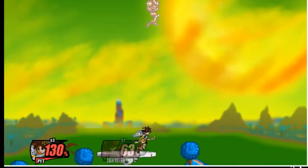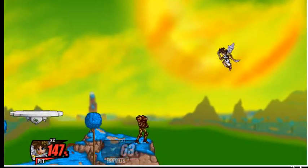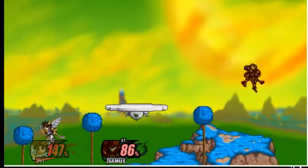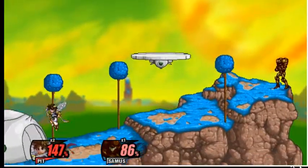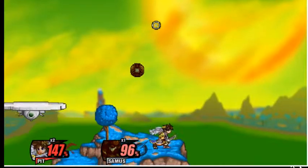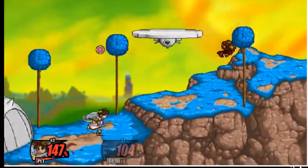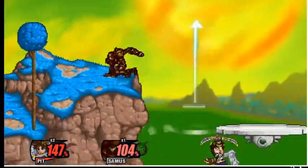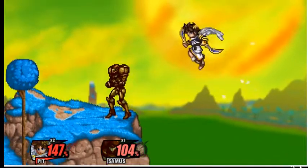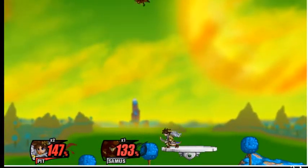What I like about using Pit in this game is that his move, when you use it, it doesn't completely disable all your abilities — you can still recover and use your up B after, unlike in the actual Smash. Some of these characters are pretty OP, but it's fun.